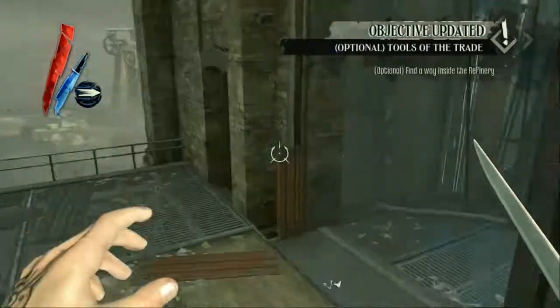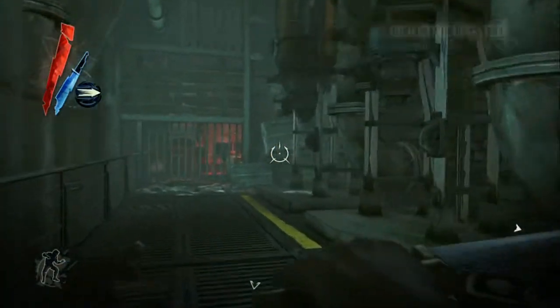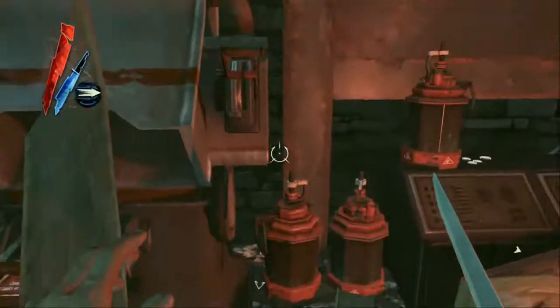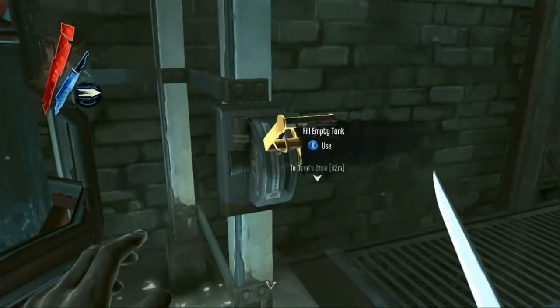You make your way up here and you will run into this room, and you see one of those machines that you just had to use. Make your way to the end of the hall, bust through this wall that I mentioned earlier, and you can grab one of these empty canisters. Jump back through the wall and put it in this machine — you've done this before.